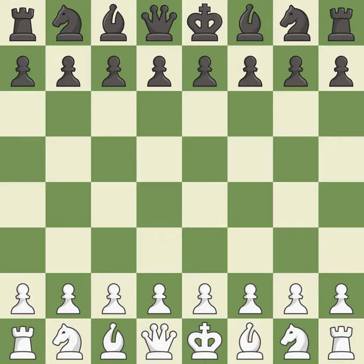Queen's Gambit Declined, Tartakower Defense, 8.Bd3 Bb7. Smooth — one player took the advantage and never let go. White really outplayed black in that one.